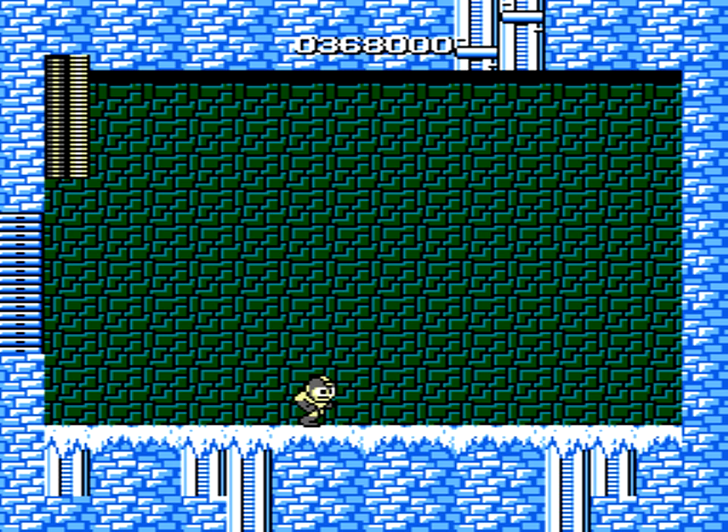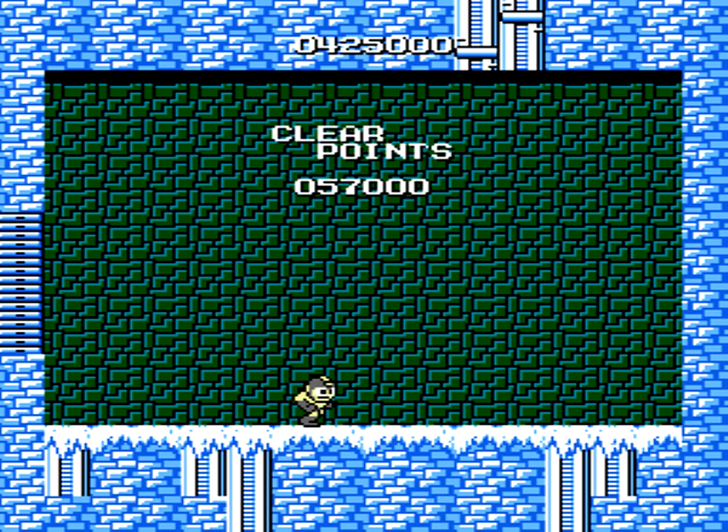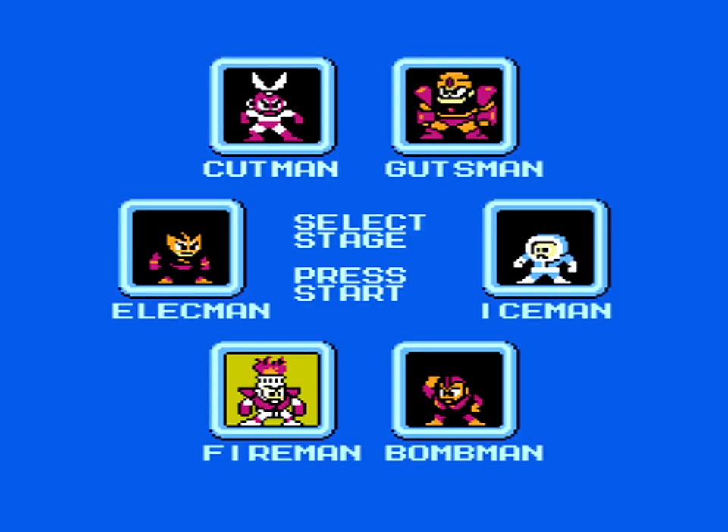I believe in some versions of this game it's patched out, and in some versions it's not. I believe in the Mega Man Anniversary Collection you can't do the pause trick on the Elec Beam. But this trick will especially be essential for a big boss fight coming up later on.